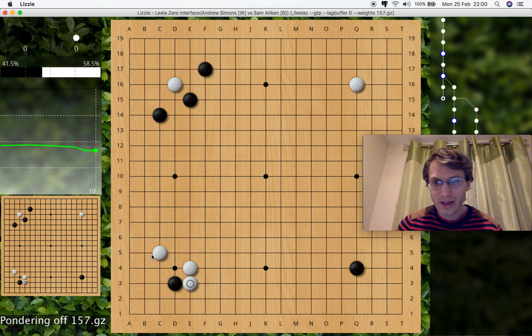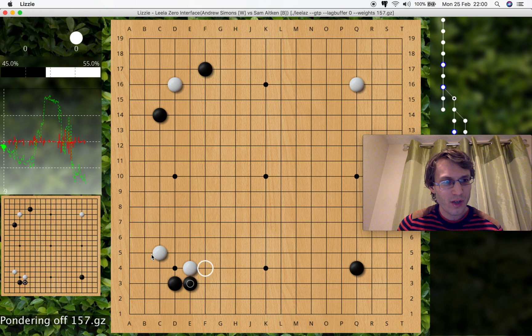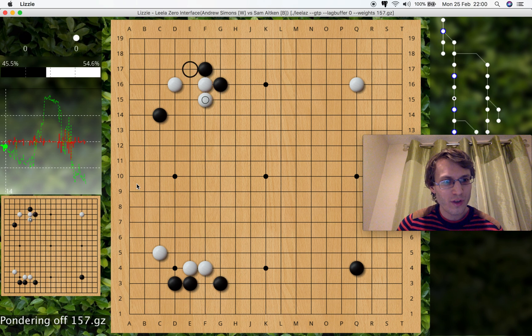If I do shift and left here, what was this variation has now become the main line, and it's become the graph of the main line. If I go on to the variation, it's still in there, and instead of being the solid green line in the graph, it's this dotted green line. Variations that you're on show up as dotted.